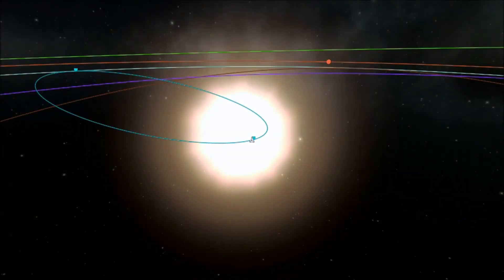To get here I just did a sun dive from Kerbin. Simply leave Kerbin in the retrograde, continue to burn retrograde until you kill all of your orbital velocity, and you will just fall towards the sun.